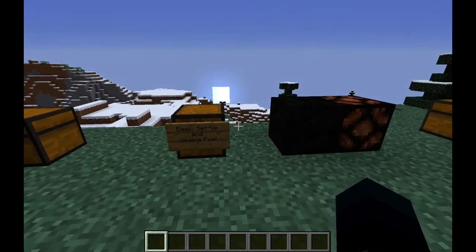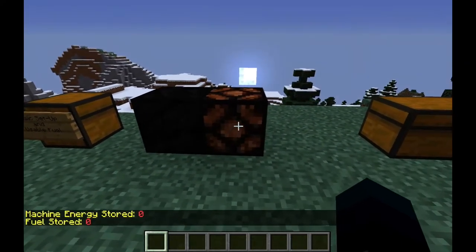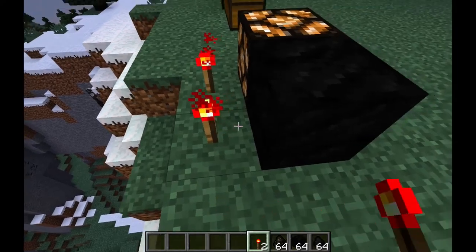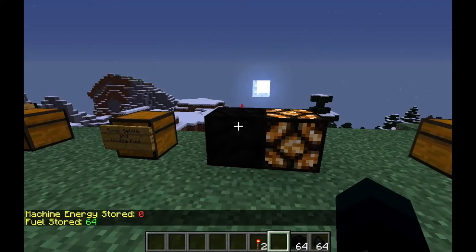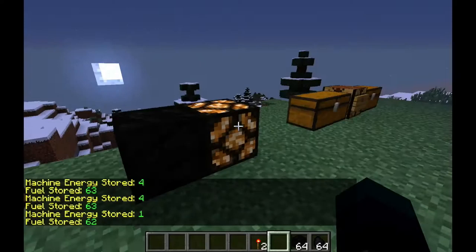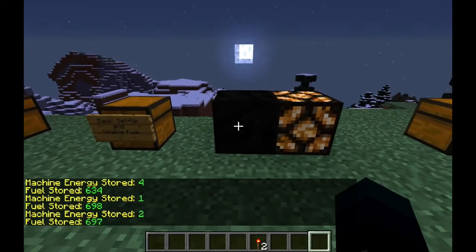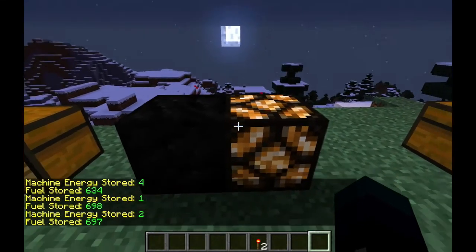The next thing is the basic setup and usable fuel. How this works is you want to place a generator right next to a recharger. And you can insert coal, blocks of coal, or charcoal. Then you have to give it a redstone signal to activate. Insert your charcoal into there — it'll tell you how much fuel you have stored. And as long as it's right next to the generator, it should feed into there. You can have tons of fuel stored as it moves over to the recharger.